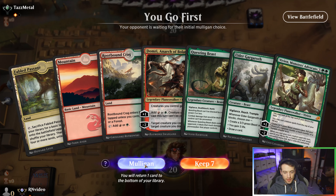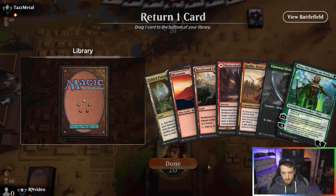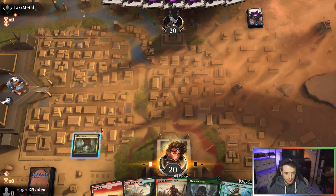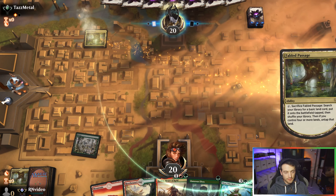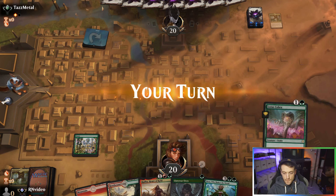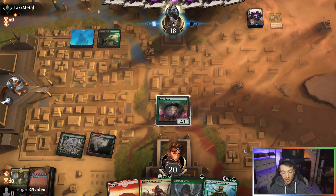That's pretty slow — we're going to have to mulligan. This is less slow, so we'll keep this. I don't have a turn one elf — that sucks. Let's put the Smashing on the bottom. If that was a Turntimber Symbiosis we would have been in business. Let's play the Lotus Cobra, doesn't really matter here which one we play either way — they're going to die most likely.